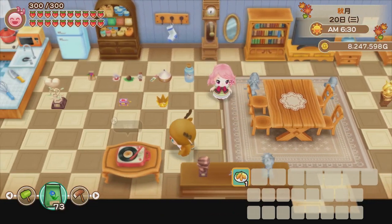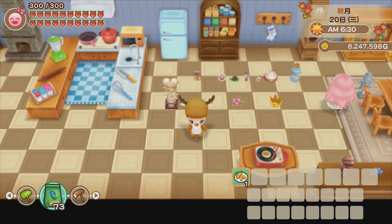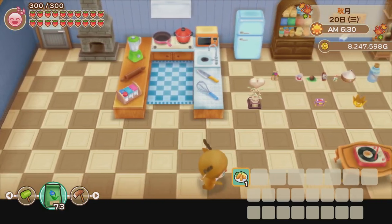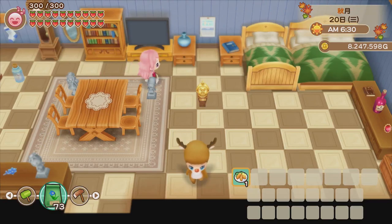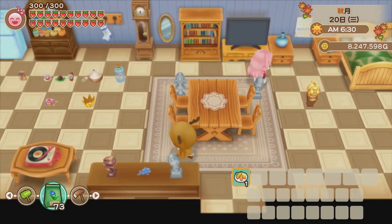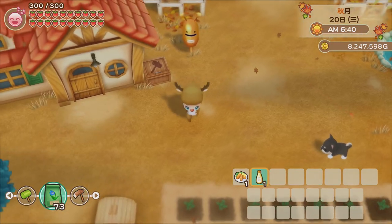There are two parts to this tip. First, we want to make sure we get a Van's favorite item so we know our counter is at a multiple of 10 when we start. Then once we make sure the counter is at 10, we just buy 10 items every single day, and we should wake up with a new Van's favorite item every single day.